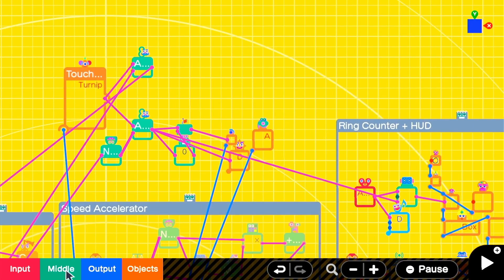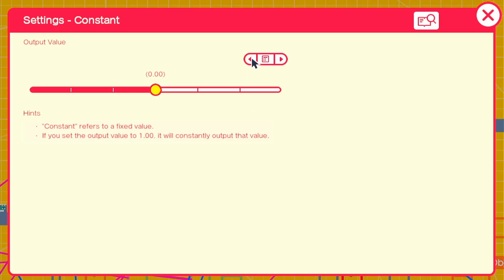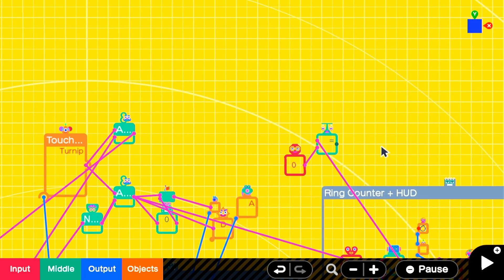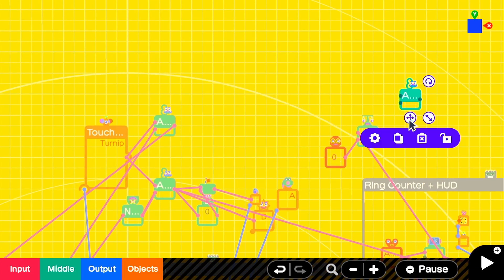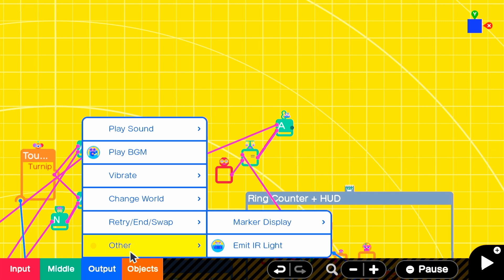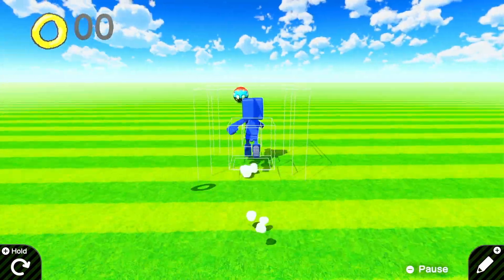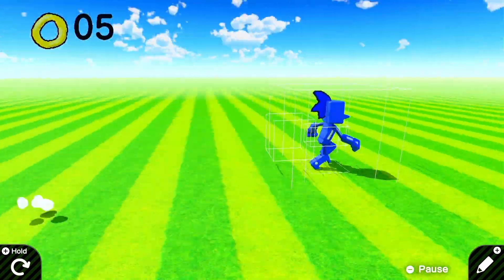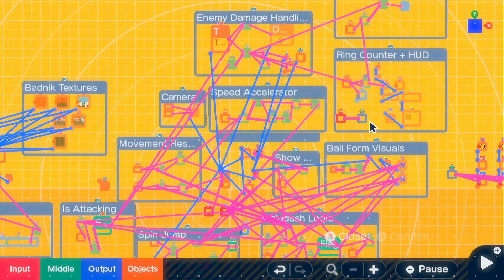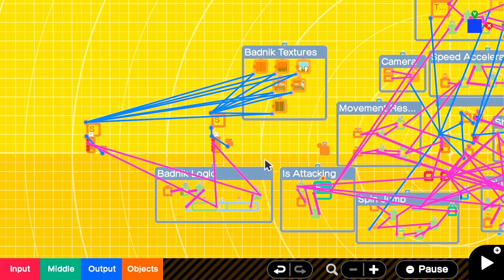Next, we move on to restarting or resetting the game when you get hurt and already have 0 rings. We'll get an equal comparison nodon and another 0 output, comparing the counter's output to 0. Then we'll add an AND node — one input is that equal comparison, and the other is the damage output. So if you get damaged and your counter value is 0, you'll have to restart the game. We can't use a destroy object nodon since the person would be destroyed every time they hit an enemy. Now we're sitting at 135 nodon, which still gives us good room for a whole level, more rings and enemies, and leading up to a boss stage — though you'd probably want to do a boss on a separate game for space reasons.